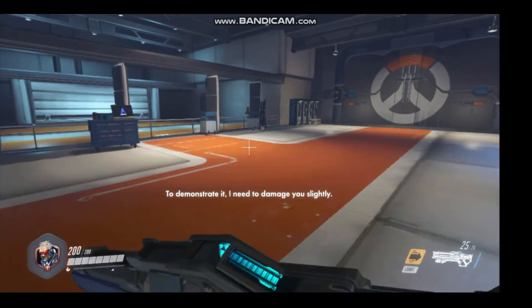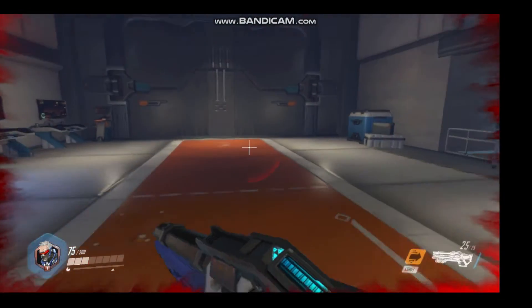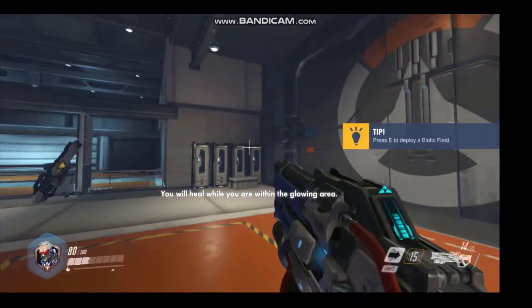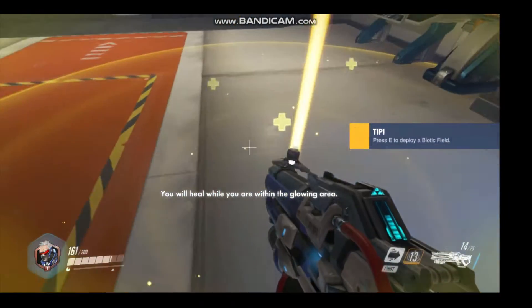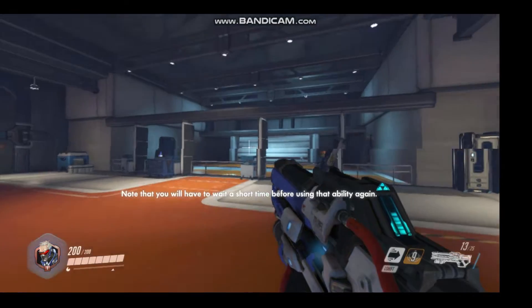In addition to sprinting, you also have the ability to heal yourself with biotic fuel. To demonstrate it, I need to damage you slightly. Now deploy a biotic field — oh that's easy! Yeah, that's handy. Note that you'll have to wait a short time before using that ability again.